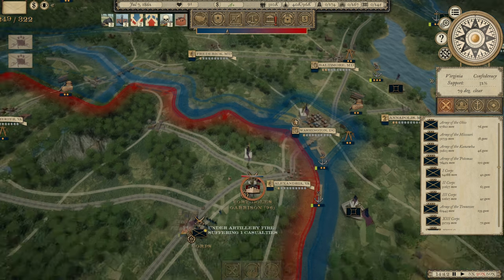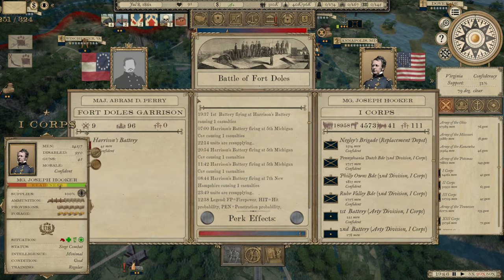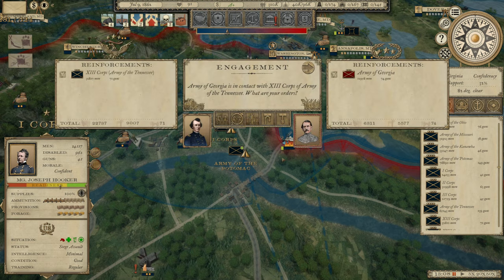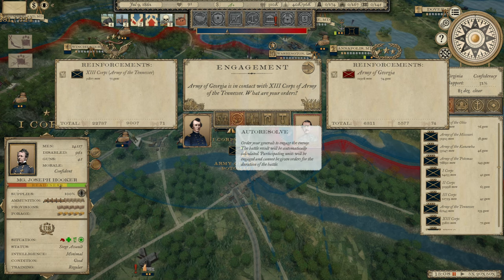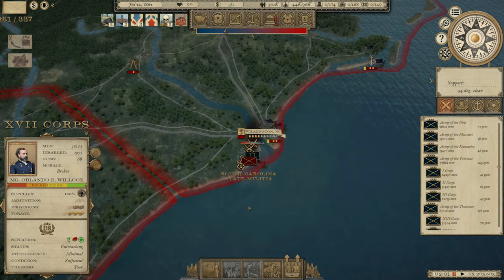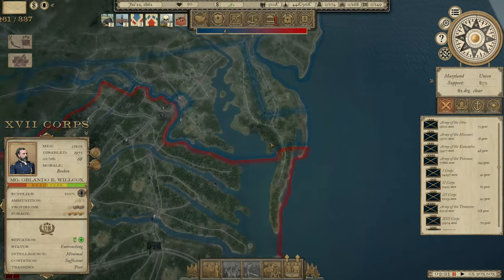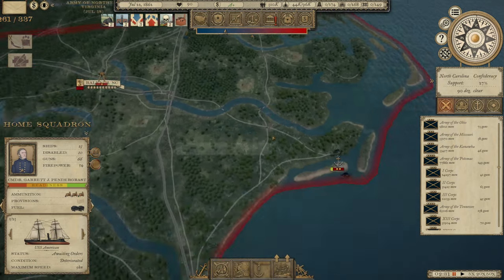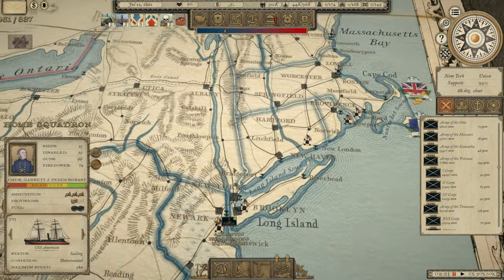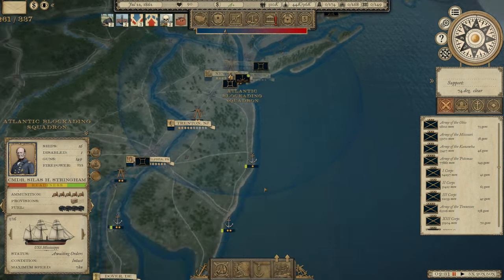We've sent the First Corps Army of the Potomac to go retake this fort outside of Alexandria, Virginia — they're in the process of doing that and it looks like they're going to be successful. There's not really any garrison there protecting it, so let's auto resolve that assault. We've got them three to one, not really one worth fighting. The South Carolina State Militia is laying siege to Fort Coswell, which we took with our Navy. We're going to have to send the Navy back down there. The Home Squadron has 66 guns — not a lot but it will certainly help. The Atlantic Blockading Squadron has been sitting basically not doing a lot, so let's use them as well.